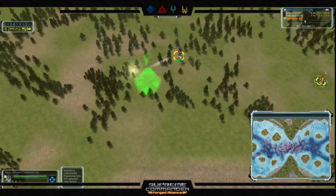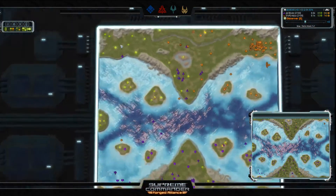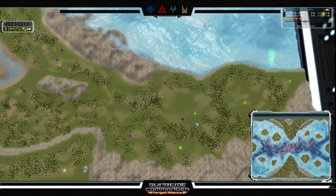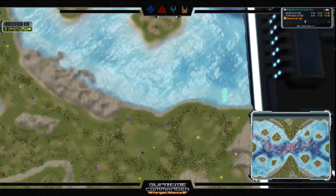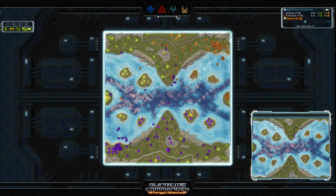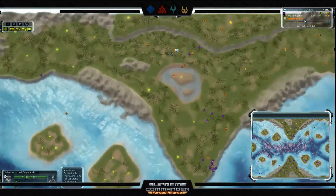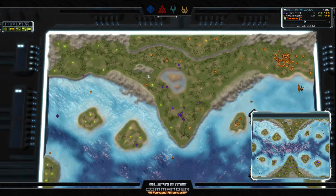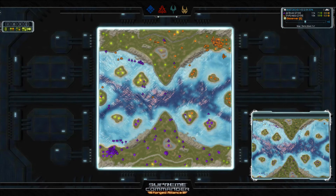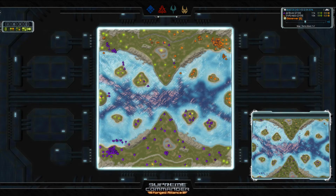Blodir is doing very well on expansion — almost all the way to the far right with his ACU, grabbing his entire island mostly uncontested since Adjux hasn't dropped down there. In contrast, Blodir's air denial up top forced Adjux to stop, build a factory, and restart — leaving many empty mex spots on Adjux's side. The scoreboard shows a 10 mass per tick lead to Blodir. Power stakes are nearly identical with both running T1 power at 800 and 820.